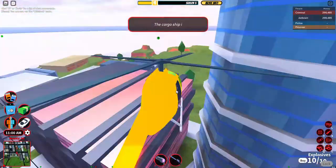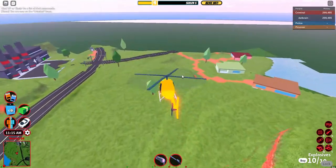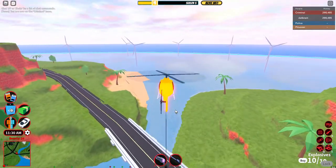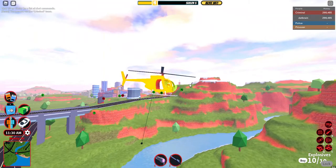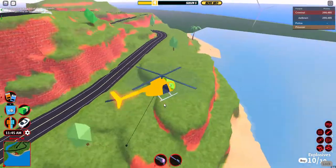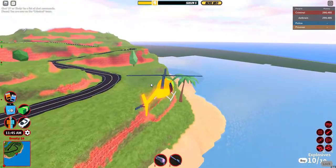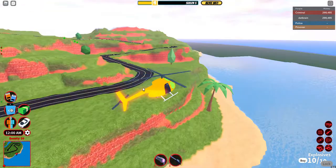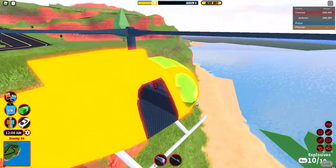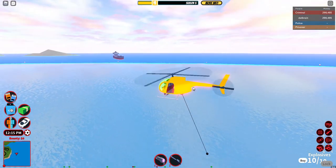Cargo ship! Cargo ship, guys — cargo ship! So you will need your rope here. The cargo ship is just coming in. This is the tutorial on how to do the cargo ship robbery — you'll need a helicopter. Let the cargo ship enter the map, and get your rope at the ready.